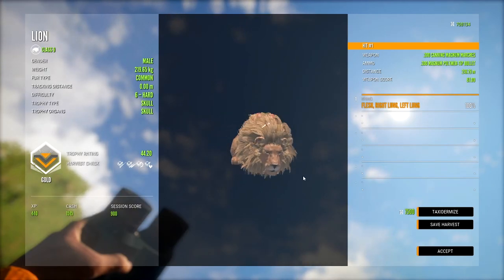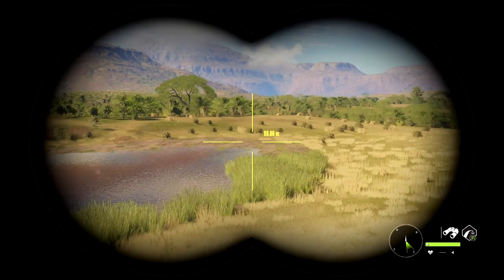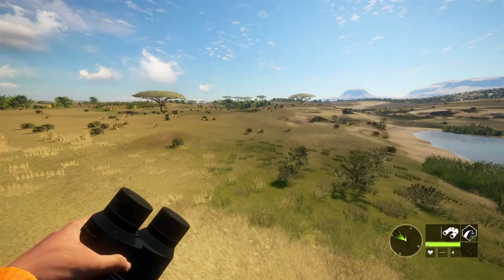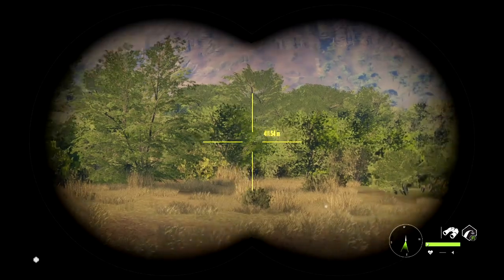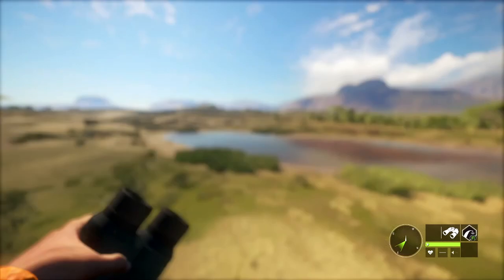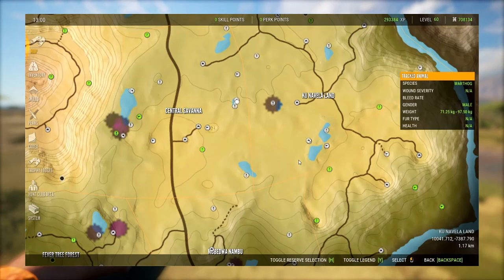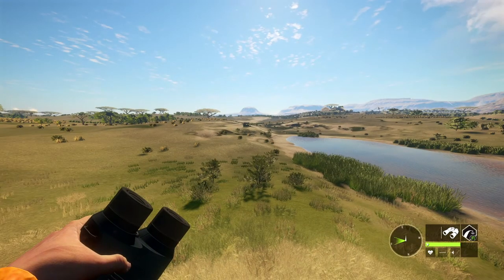We're down here at this other little pond, and I must say this is by far the worst setup I have. I truly don't know why I have it here — it's just a teeny tiny pond and there's never anything here, not even jackal or kudu. I couldn't tell you the last time I actually killed an animal over here. I might move this down here because this is a much bigger lake to cover and I know there's lions over here, but it just never really seems to be much in this little area.